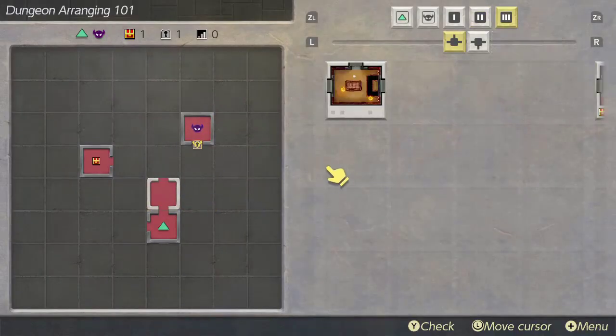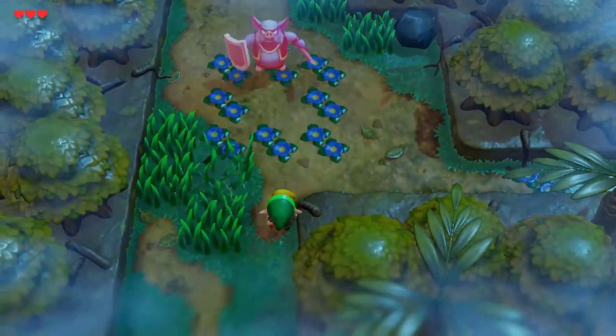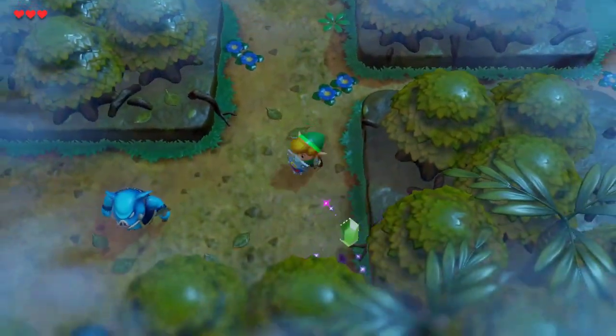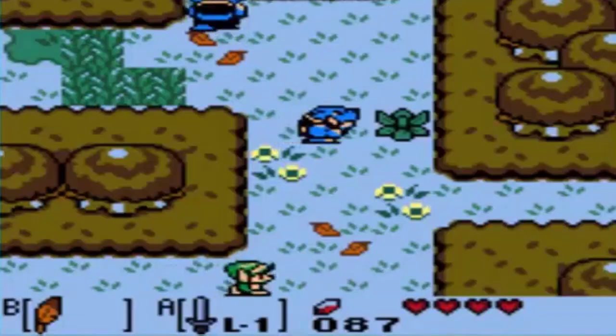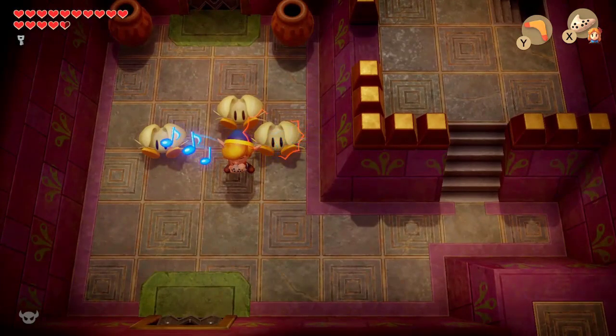Most of it you're going to get from the dungeon creator — creator is a strong word. Dungeon arranger. This isn't a huge thing, but some of the enemies have new attack patterns, like the sword and shield moblins. The regular moblins will throw spears at you efficiently instead of just walking around aimlessly and randomly throwing them.